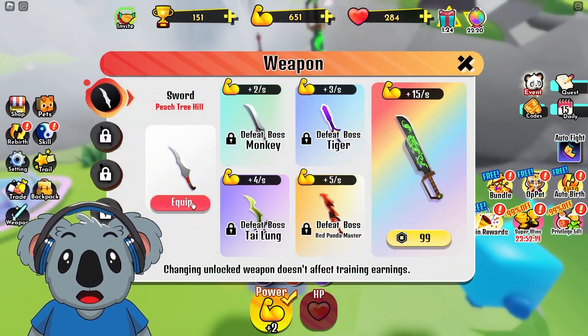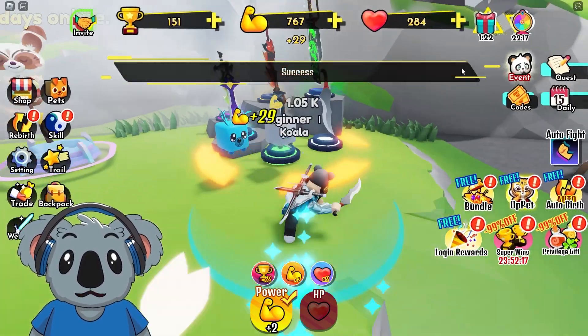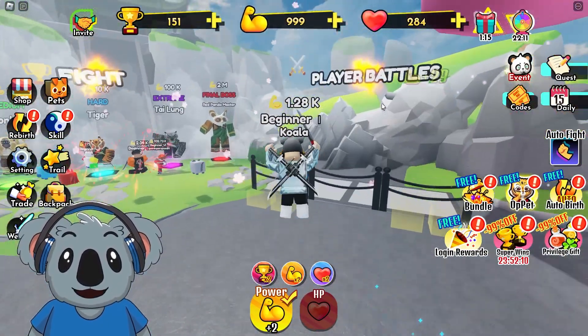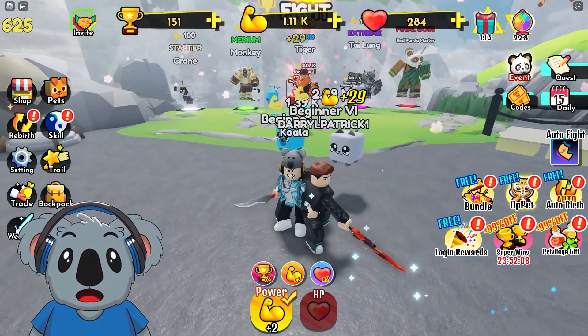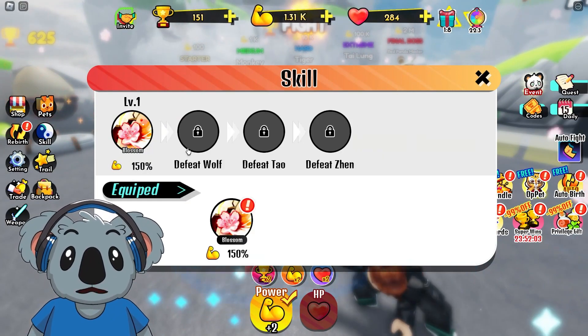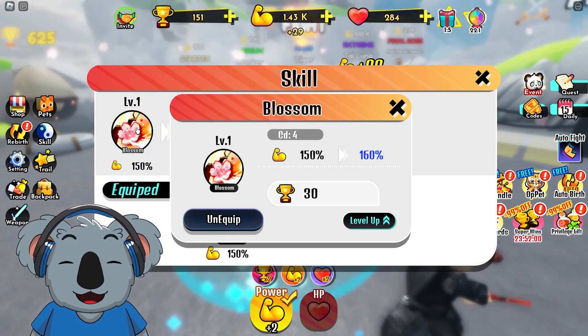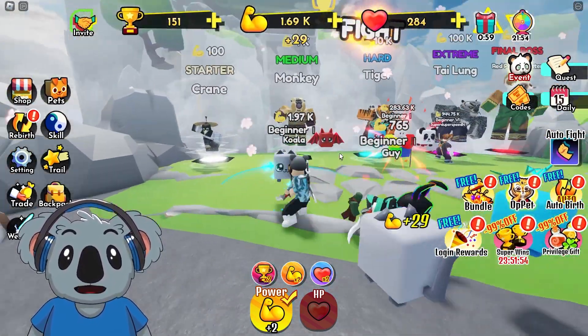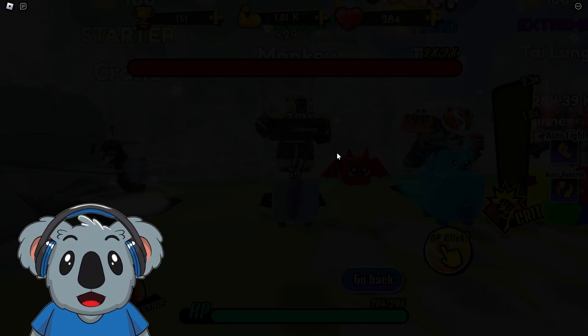We have some weapons to check out. We already have our two katanas in the back but we got this one we can equip too — this is so good. We can equip it, we can level it up. The next task is to defeat the Wolf, and each time I defeat one of the bosses we get a new katana or skill, which is pretty cool.